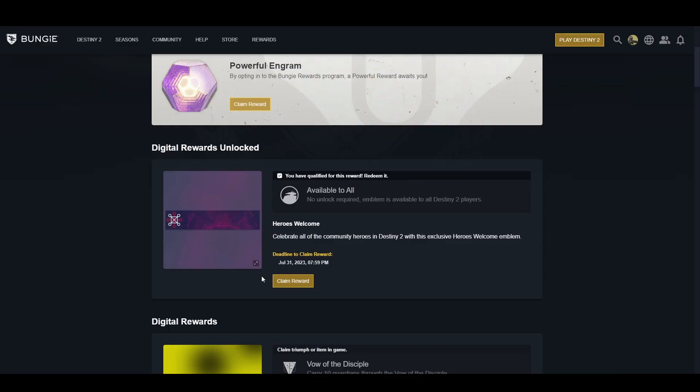There is also another emblem available for all players, which is called Heroes Welcome, and you have until July 31st, 2023 to claim it.